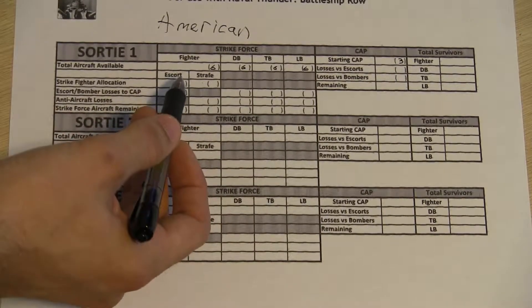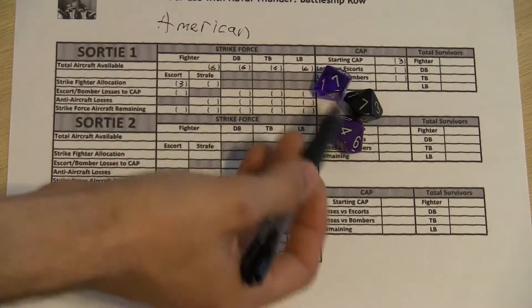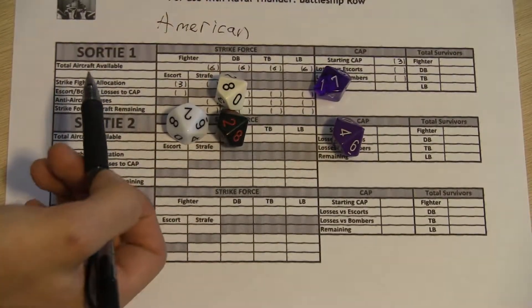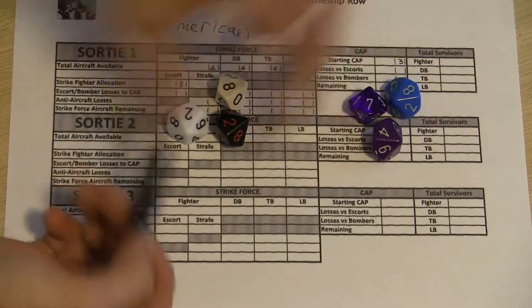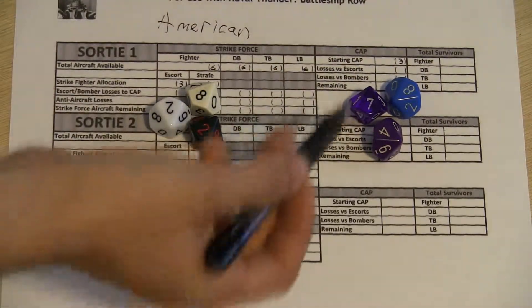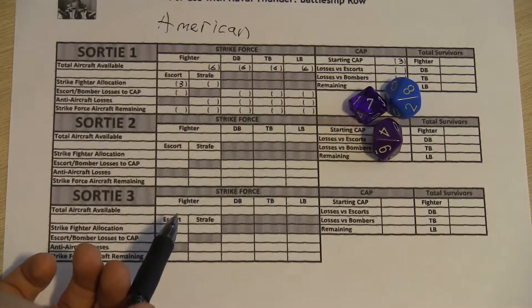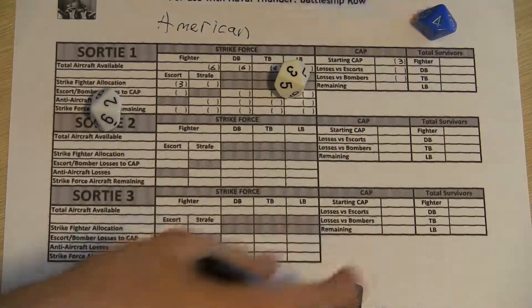Then what we do is what they call CAP versus escort combat. To do this, it's really simple — we take the defender's CAP and compare it to the escort of the incoming attack. You take one die per aircraft on CAP and one die per aircraft on escort. We'll roll them and compare against each other. I'm going to roll for the Americans first — these are the escort fighters — and then roll for the Japanese.